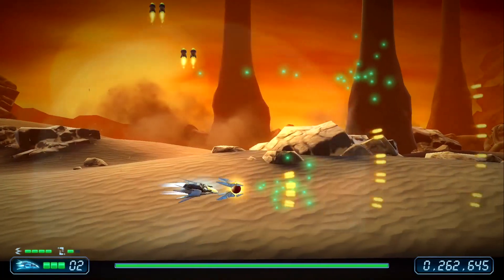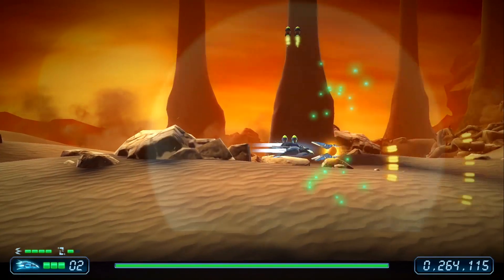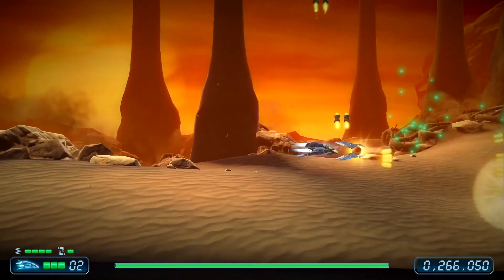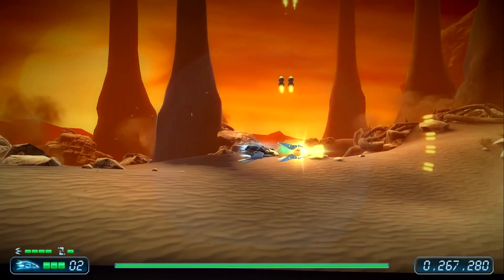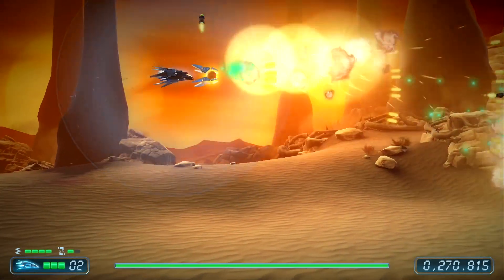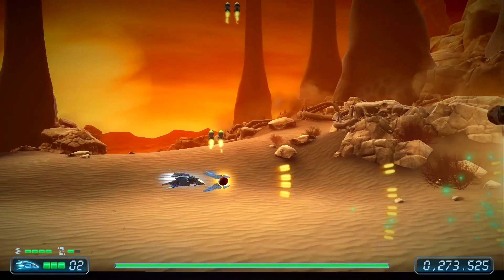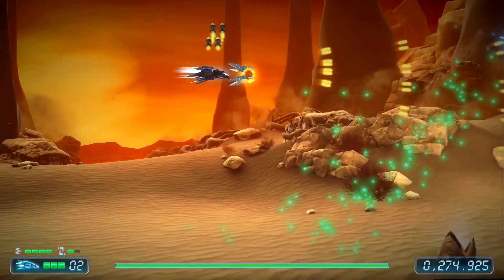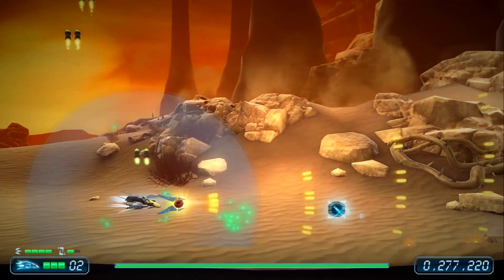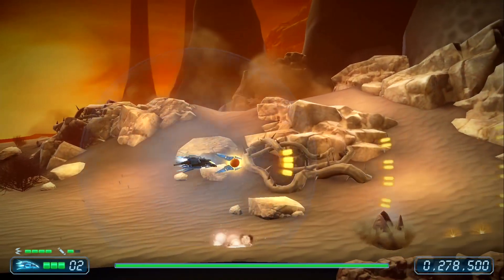On top of absorbing a lot of the enemy fire, the orb can also be powered up by picking up items along the way. We get a lot of the usual attacks, such as a spread shot, ricochet shot, and the rapid fire shot that quickly kills everything in its path. We're also able to pick up a number of different types of bombs to drop, all of which can be upgraded for maximum damage. Best of all, you won't lose all of the upgrades if you get hit three times and die, because you can easily scoop all the items back up and go right back to kicking alien ass.